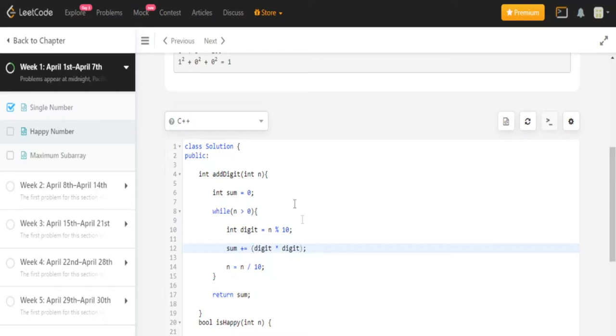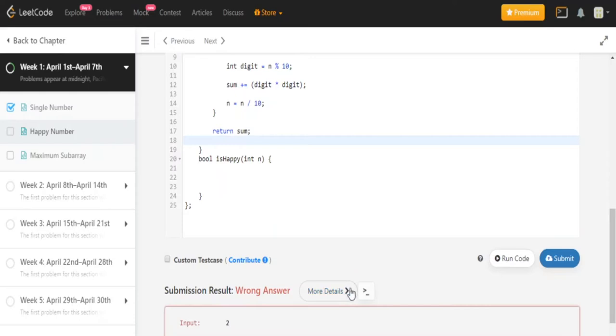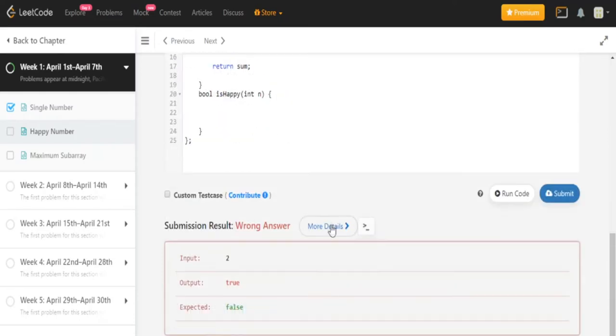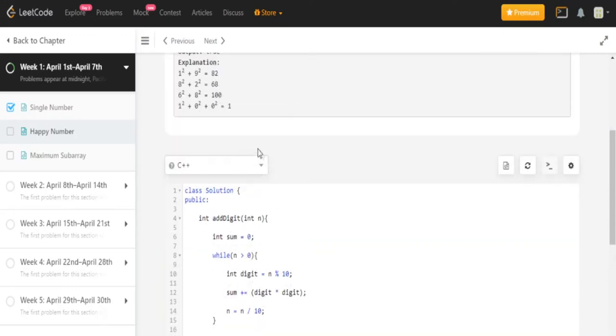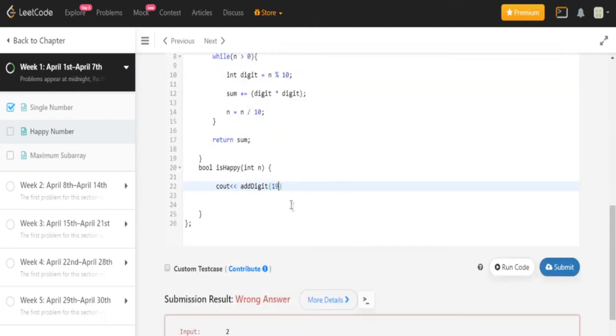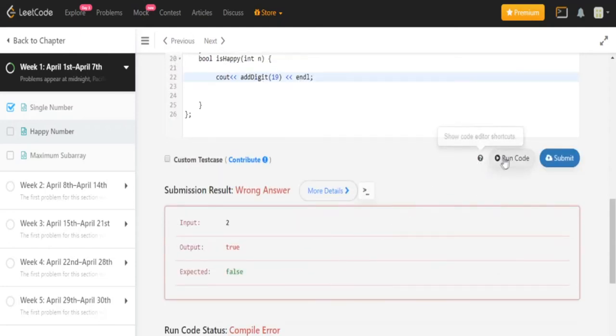This should work — it should sum up all the digits. I haven't done this problem before, so hopefully it works. Let's just print out the digit and see what this does for 19 — it should give out 82. Remember, always test your code.